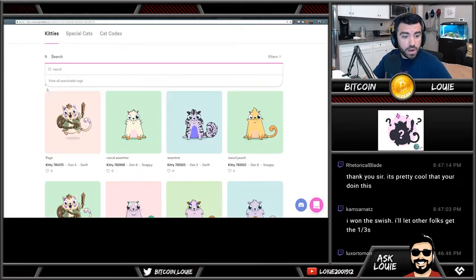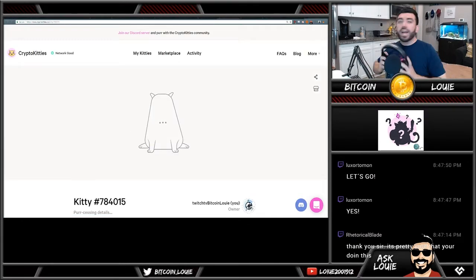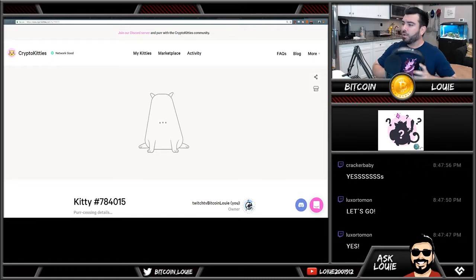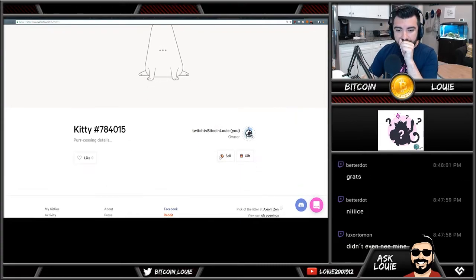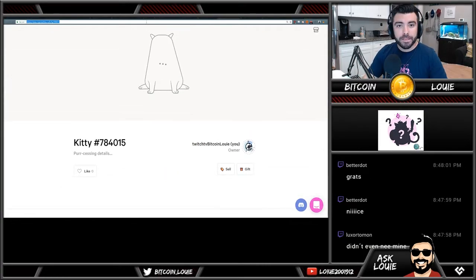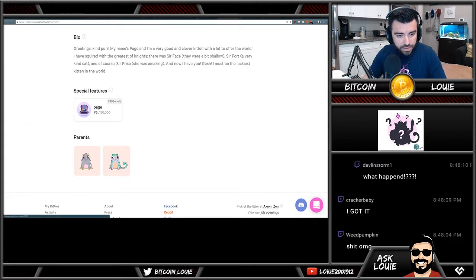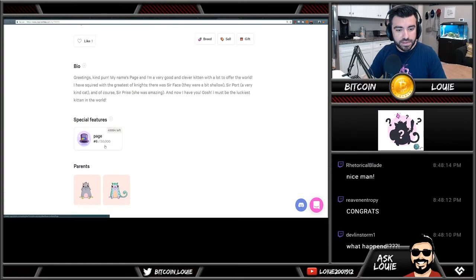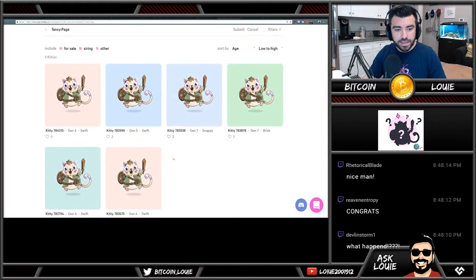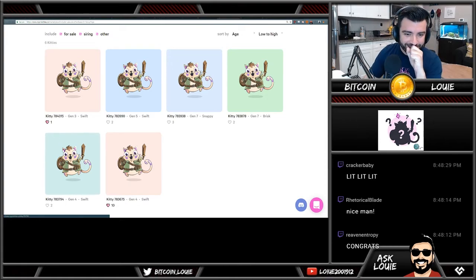Whoa — did I just see what I think I saw? No effing way. No way — gen three! I got it! Oh my god, gen three! What were the parents? The sire was a one-out-of-three with a two-out-of-three. It's number six, and I think it's the lowest gen. Super lit — on stream!